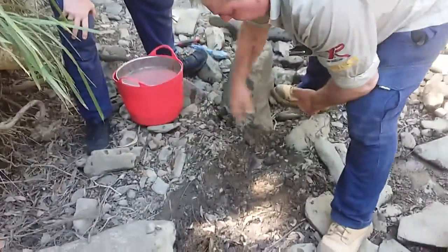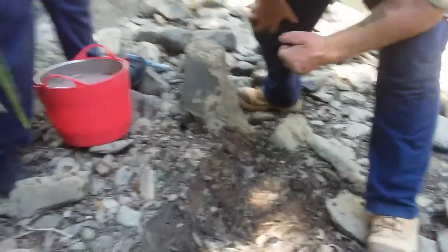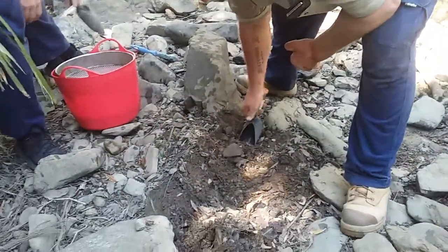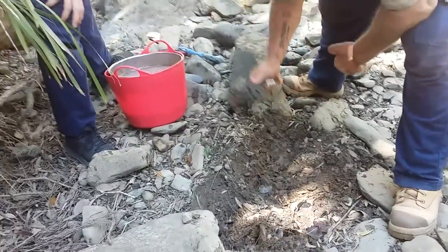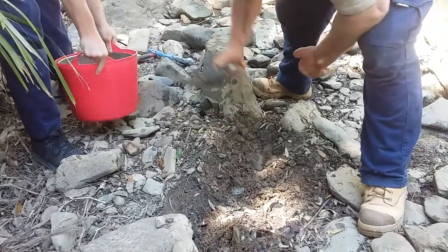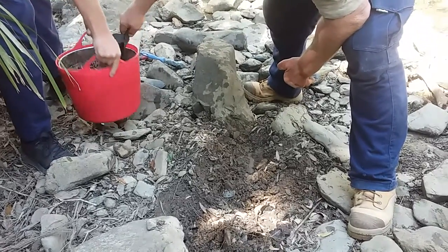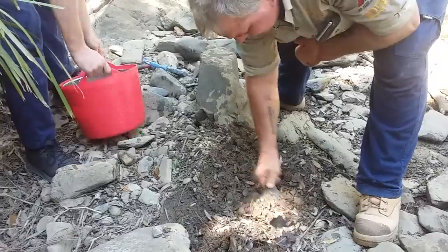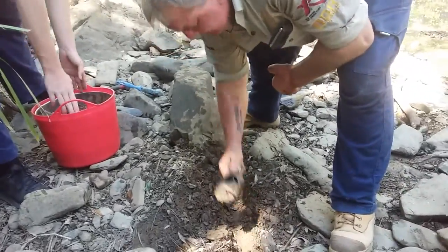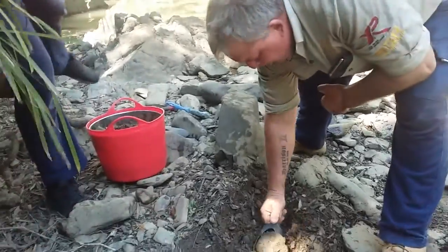So now you've got your classifier in there. What you do is grab your scoop — grab one of these, here's one I prepared earlier — and start knocking it in. Probably put a bit more water in there if you want, and everything goes in. Just keep working your way down.